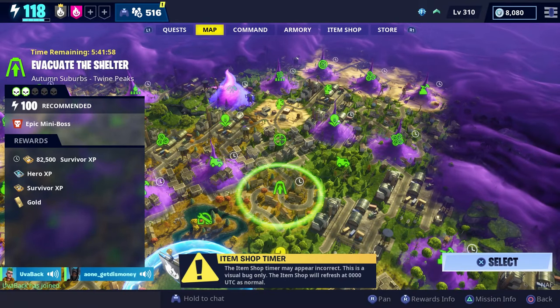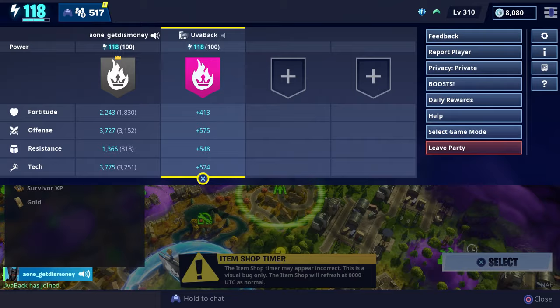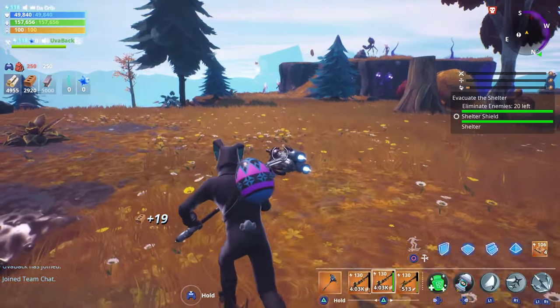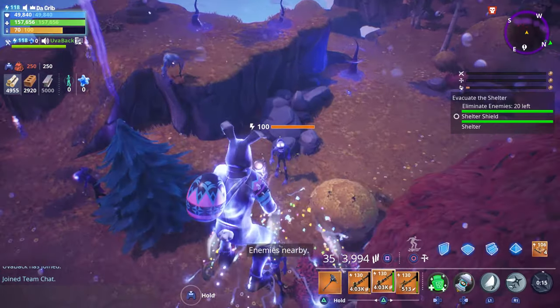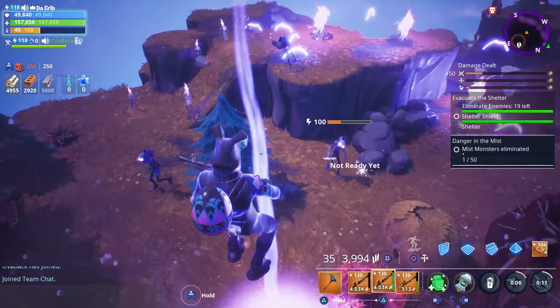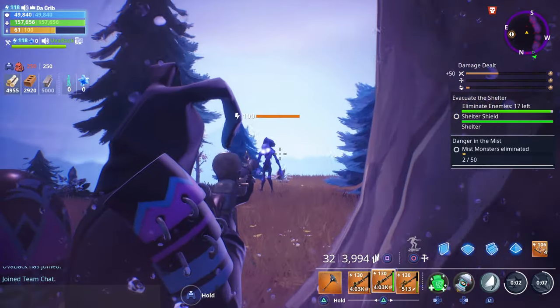The mission we're going to do is this level 100 Evacuate the Shelter and Uva's going to be helping us out. Before we get started we have to kill a few enemies and defend the shelter — we have to kill a total of 20.